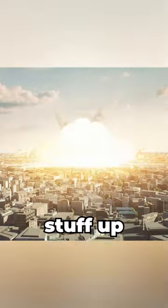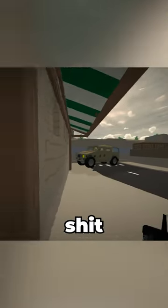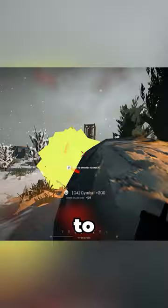Number 1: Blow stuff up. When an enemy vehicle is near you, use one or two pieces of C4 and blow that straight up. This will give you around 1,800 points, which is worth almost 10 kills. I recommend playing Support or Engineer if you want to blow up vehicles.